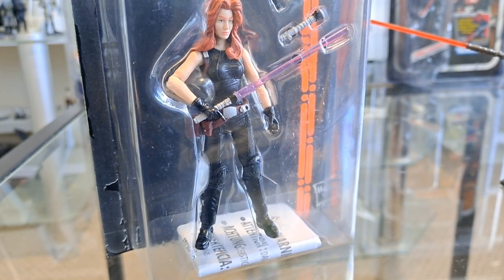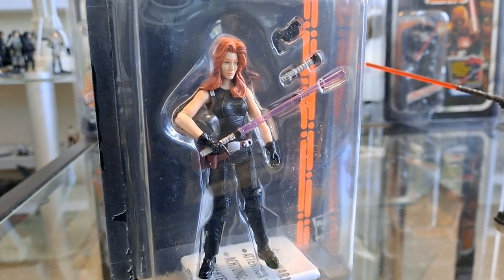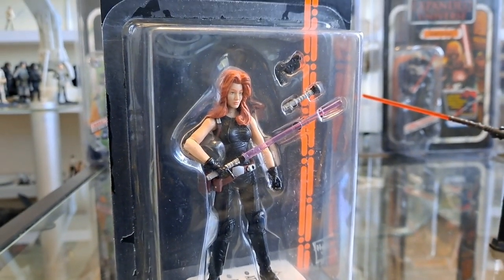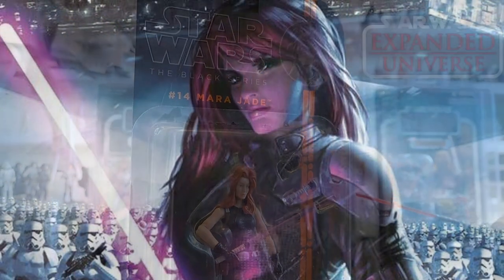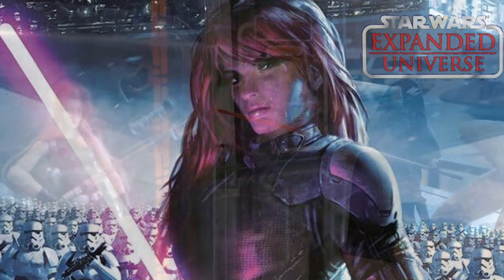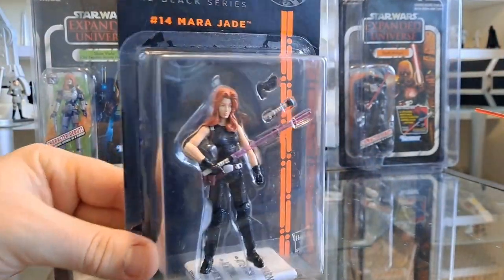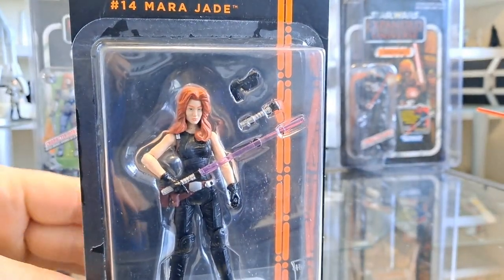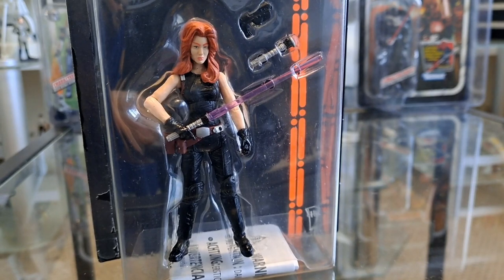It's a great looking figure. I want to put a challenge out to customiser Lee — Lee from Tatooine Customs, if you're watching: can you make a custom card back for Mara Jade? I'll send you these two figures and maybe we can think about putting them on the card they should have been on. Let's get a good look at this packaging — the figure inside with a purple lightsaber, brilliant!